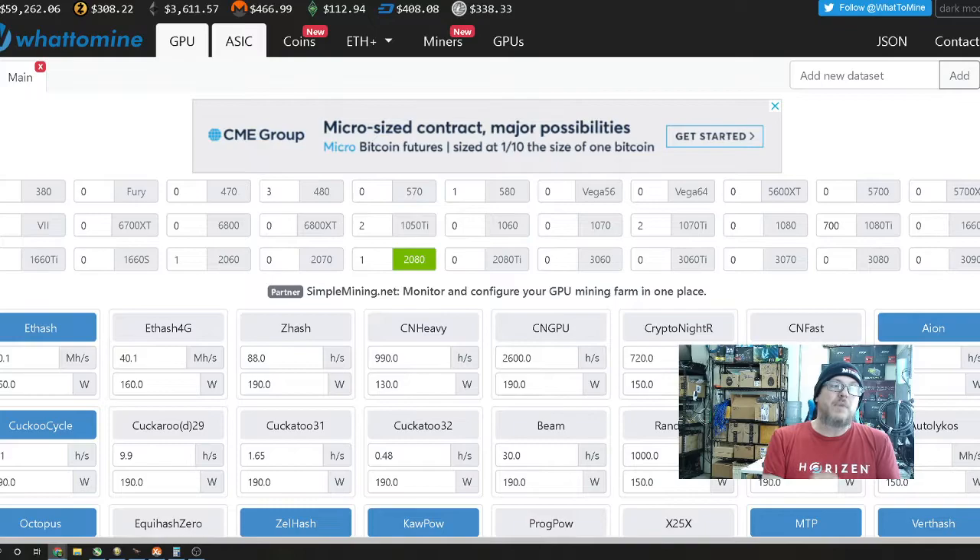First things first — some people don't like to use WhatToMine, but WhatToMine can give you a pretty good idea of what you're actually going to earn per day. These numbers are never exact, but if you compare them with a couple of other estimators and other places where you can gather information, it can help you figure things out. A lot of people are converting coins and selling on a day-to-day basis, and you definitely need to maximize your profits. Normally I'm not going to recommend jumping from coin to coin — I'm the kind of person who will tell you to find something, hold it, and just mine, mine, mine.